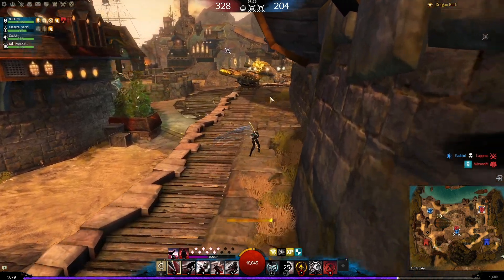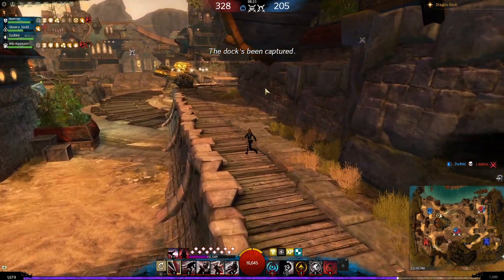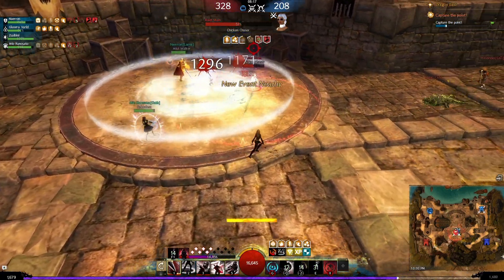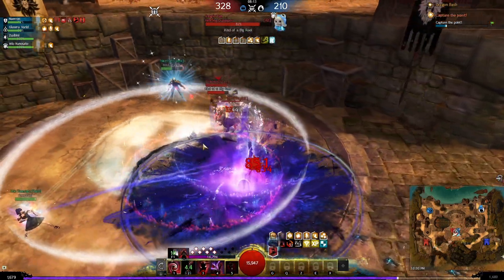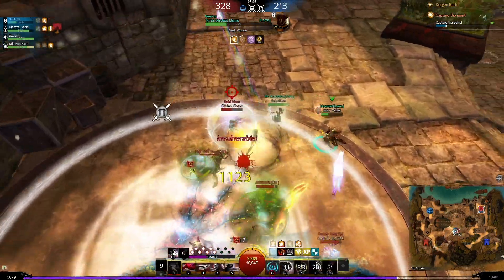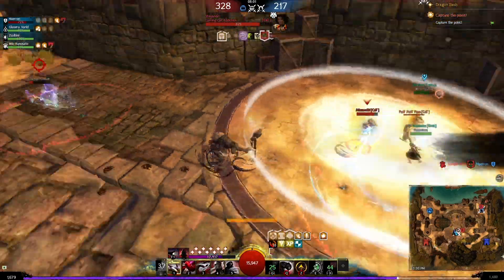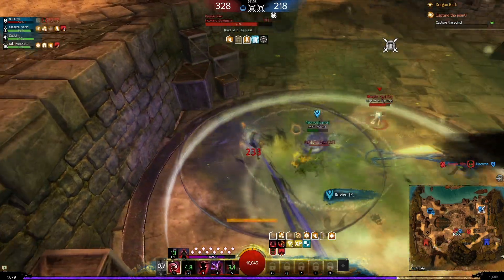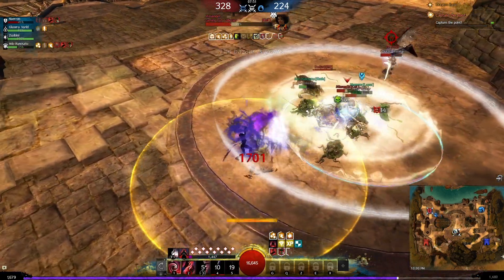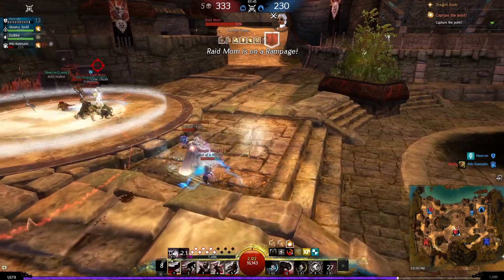We actually won the bell because our support guardian full capped that by themselves, so we don't actually need to go to the bell. But the Willbender did head into mid and the other Willbender is probably respawning as well, so I need to head into mid and prevent my support guardian from dying here. I go into my Shadowfall but it doesn't really do much because they have stability and aegis. I'm trying to peel for my support guardian as hard as possible — their Untamed is getting blinded by my Shadow Shot. There's no way we can out-res that cleave though, so I'm going into stealth to look for a new target.